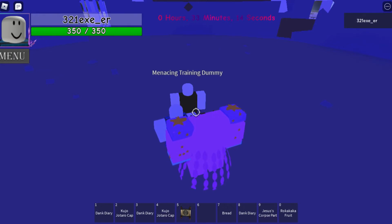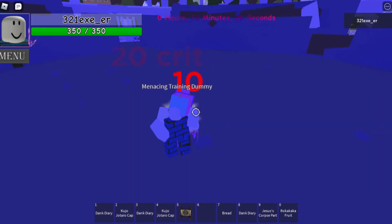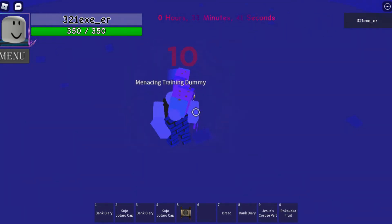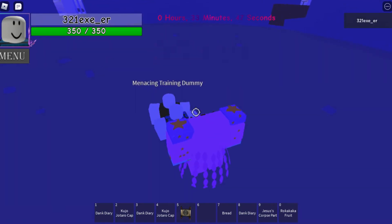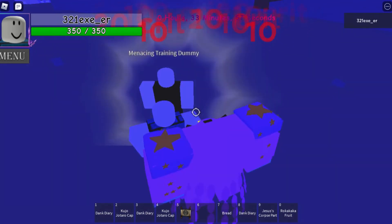Sorry for all the talking - I just really do like to talk and I do not like editing. The first thing I want to do is basic attacks. Let's click it - it has its own damage indicator. The Tusk Act 4 has a basic attack of 10 damage and a critical attack of 20. Pretty cool. Now for the barrage - hold E - it also has a damage of 10 and a critical hit of 20, almost the same as the basic attack.